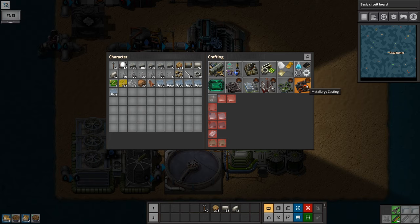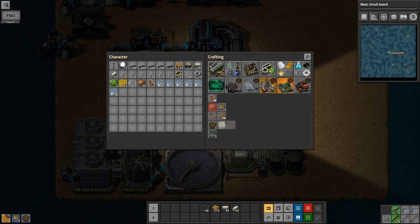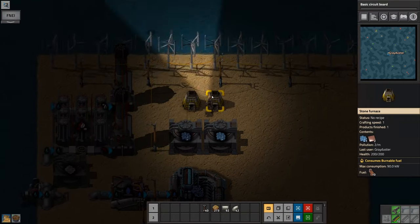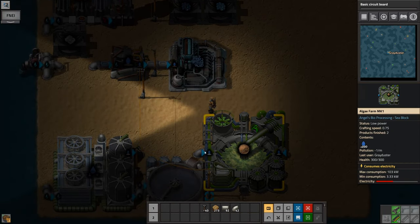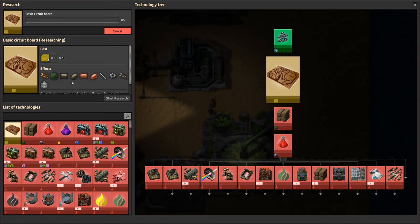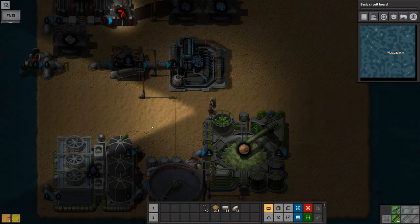A basic circuit board just needs wooden boards and copper cable. We don't have copper cable, but it should not be hard — it is just going to be copper plate. And guess what we've just been producing. Copper cable needs copper plate, so up here we've been getting these ores, putting them in the furnace, and getting copper plate and iron plate. So that's how we get iron and copper, and from those we can make copper cables which should lead us towards that basic circuit board. Yeah, it looks like we need one. As soon as this finishes — which won't take very long — we should get this research complete and I should get my inserters.